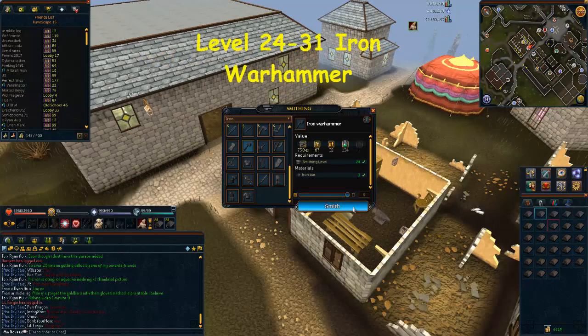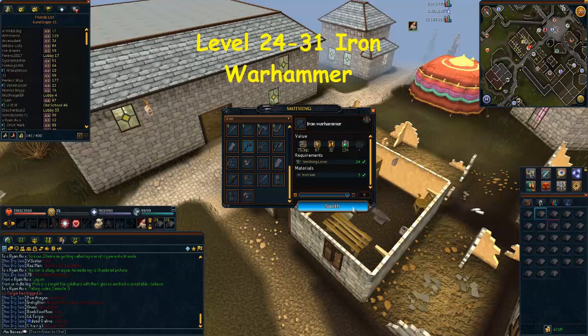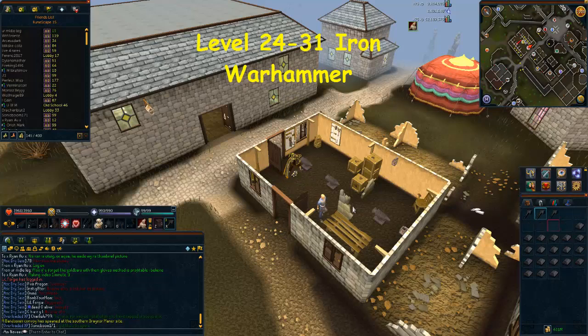From level 24 to level 31, you're going to be making Iron Warhammers. This is pretty cheap at 14 gold coins per experience. You'll need to make 105 Warhammers, which means around 315 iron bars to reach level 31.